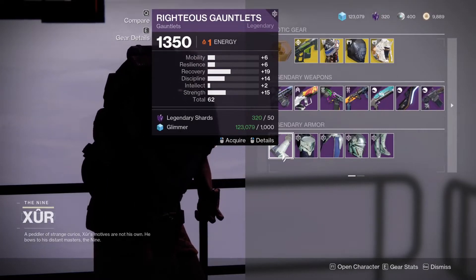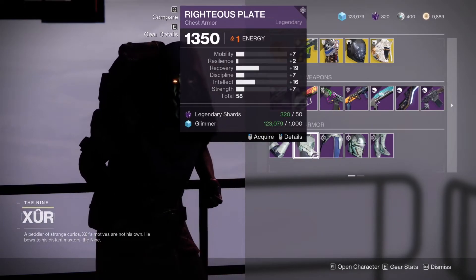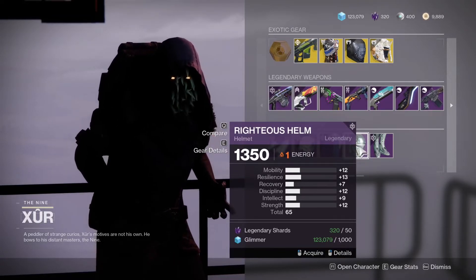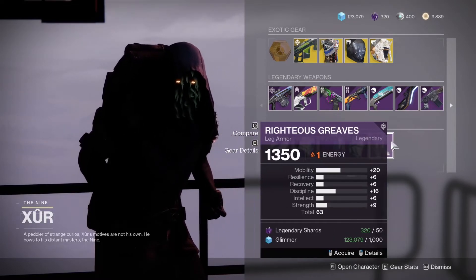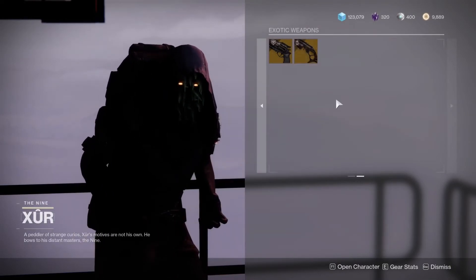We have the Righteous set: 62 roll on the Gauntlets, 58 on the Chest Piece, 65 on the Helm — it's a nice all-round stat, so if you need to buff your other stats there you go. 63 on the Boots. Moving on to Hawkmoon with Eye of the Storm, and finally Deadman's Tale with Outlaw.